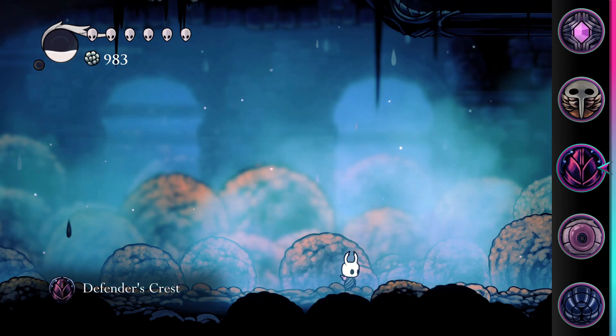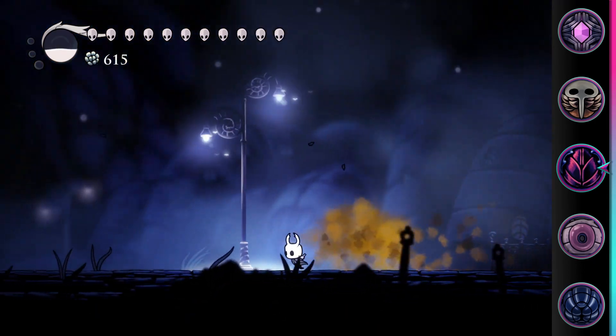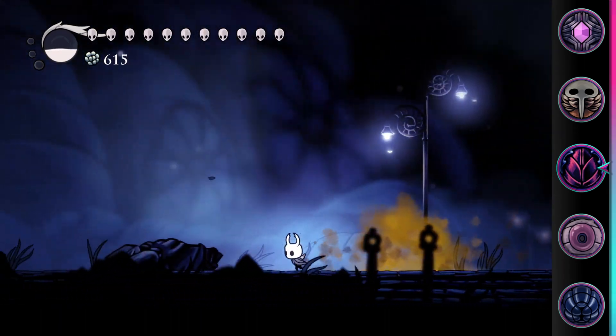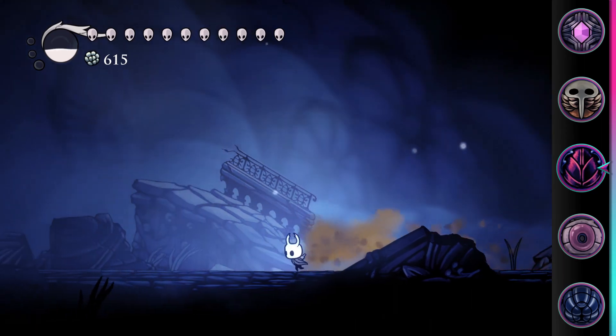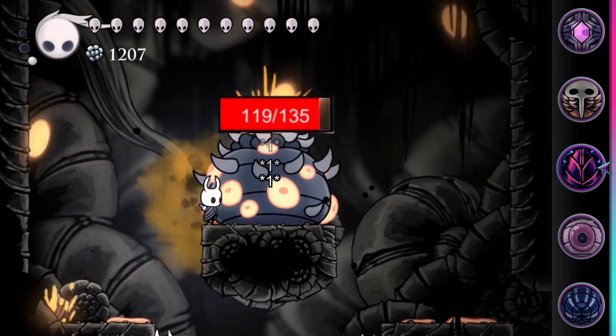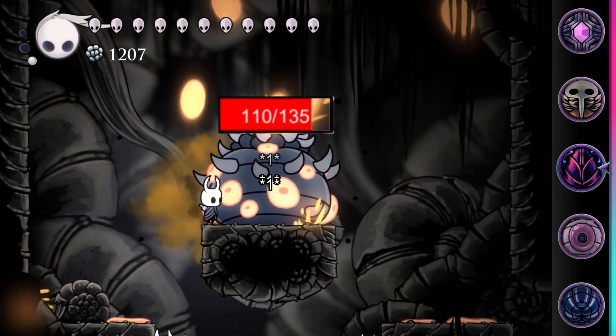Defender's Crest emits an AoE cloud every 0.75 seconds that will linger for 1.1 seconds. Each individual cloud deals 1 damage every 0.3 seconds for a maximum of 3 damage per cloud. Since clouds spawn faster than they vanish, multiple clouds can be out at once and damage the target.